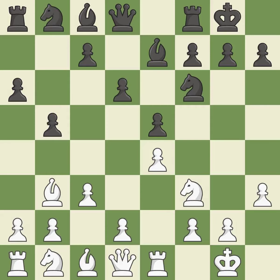Castling gets the king out of the center and activates the rook. Nb8 retreats the knight in order to relocate it to D7; black plans to fianchetto the light-squared bishop on B7 and doesn't want the knight to block it on C6. D4 attacks the E5 pawn, controls the center, and opens the diagonal for the dark-squared bishop to develop. Nbd7 develops the knight toward the center, defends the E5 pawn, and keeps the A8-H1 diagonal open for black's light-squared bishop.